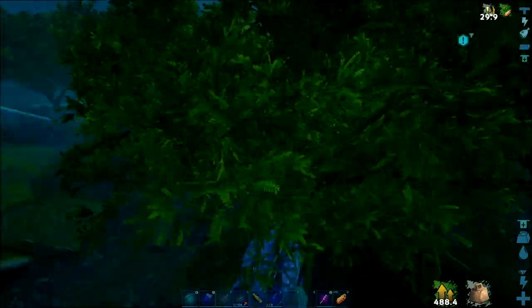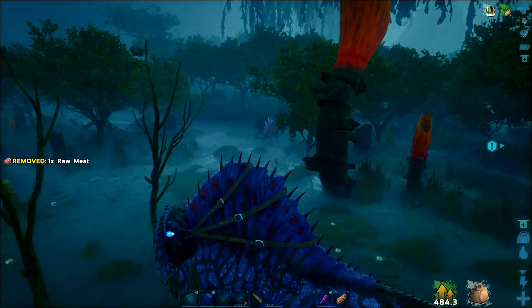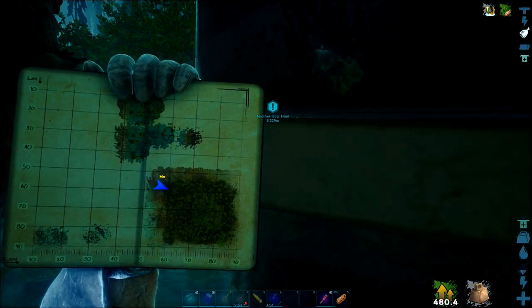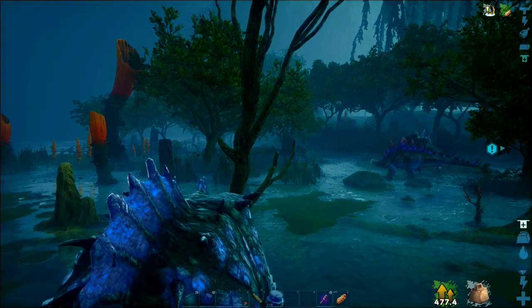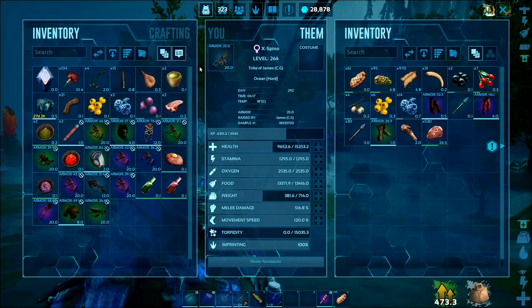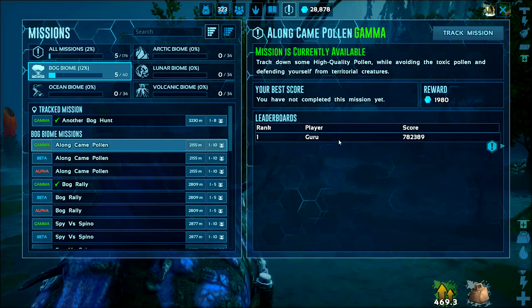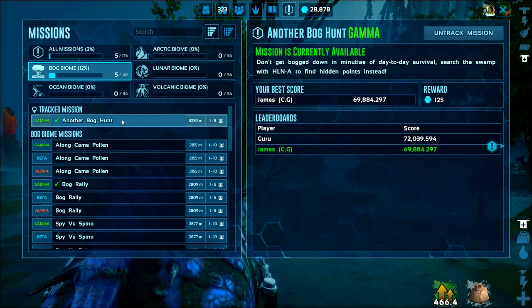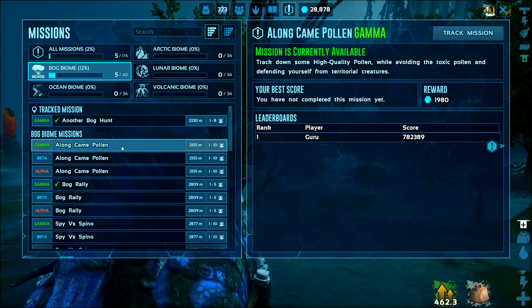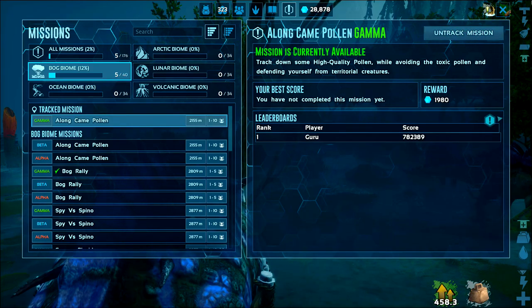I'm going to go and drop this stuff off and we will take on another mission. I'm getting weighted down a bit here so I'm just going to head back to base. Then we'll try Long Cane Pollen on gamma — Guru's already done this one and we're second on the scoreboard. We need to do at least 40 of them on gamma before we can even get to the boss.